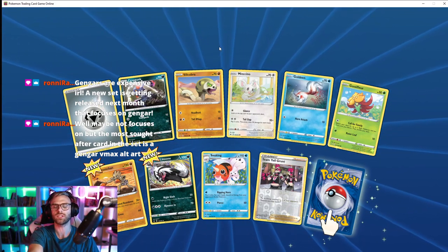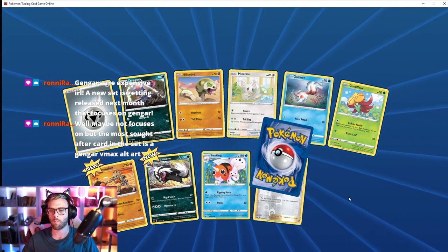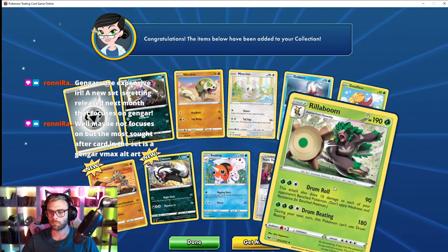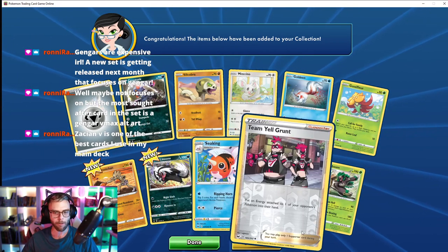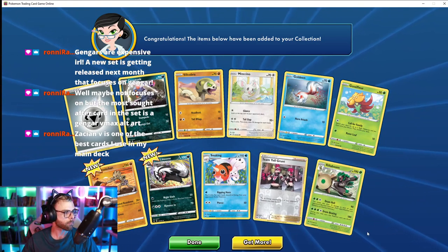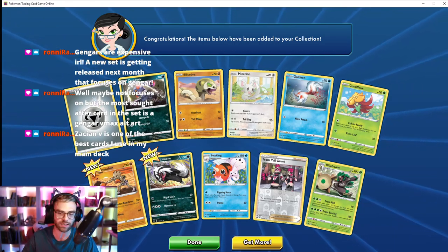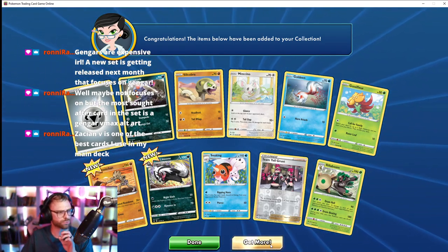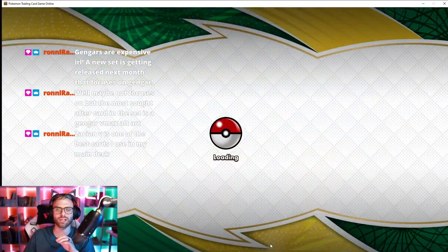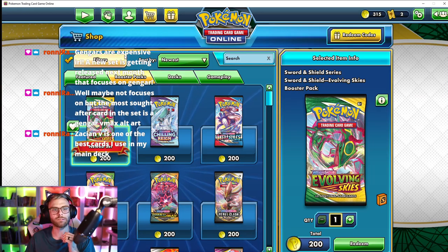Oh, look at that golden Sableye. And then Seel. Rillaboom — this is one of the best cards used in my main deck. He seems really good; I'd just need to know how to set up the deck.